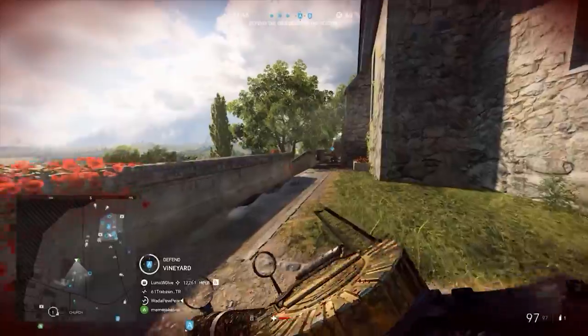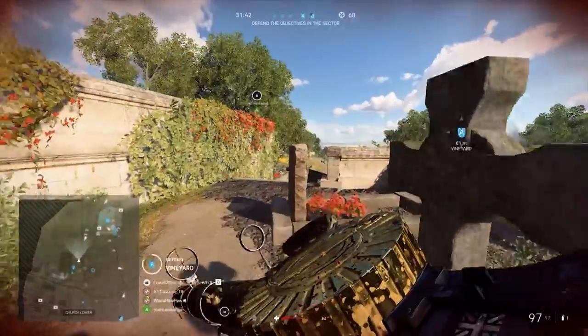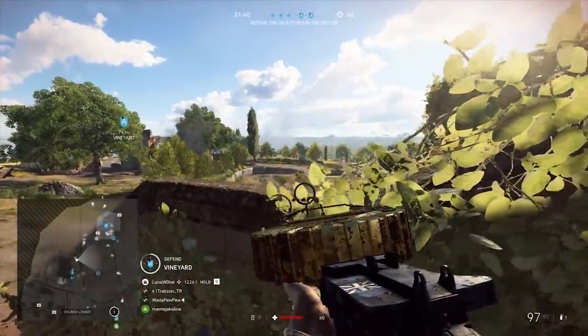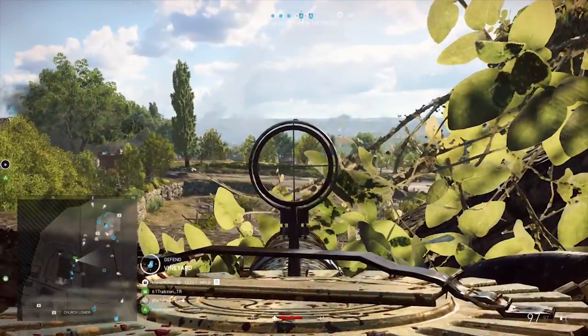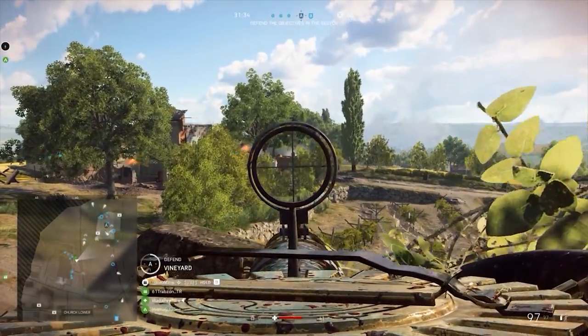Remember that the best way to dodge bullets is to just sprint and prone — keep remembering that. The revive is also quite the easy choice; there's no one around. You'll see me move over to objective A to get an actual look at the objective, to see if there are any enemies on the actual point, and to give another defensive order to A — we need those 200 points. As I didn't really see anyone on the actual point, I go back to my previous position to try and shoot one or two more infantry trying to run into A. At this point, I realize that A has actually been lost.